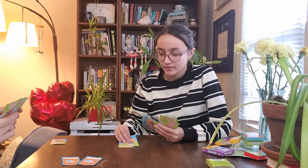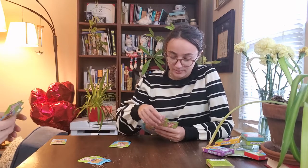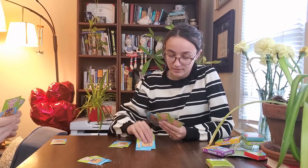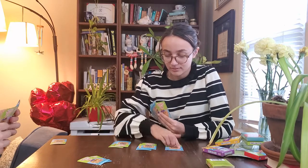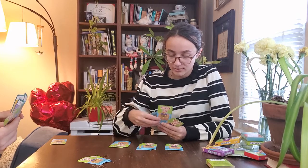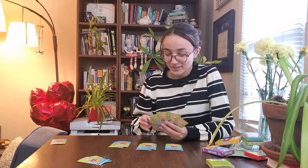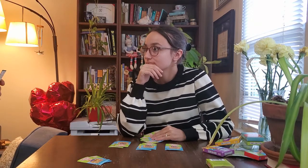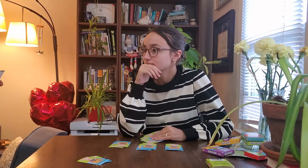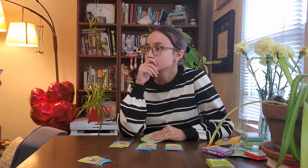Face down, right? Here, face up. Oh — my bad. Face down. Youngest player begins the game by picking a card from the player on the left. If it matches a card in their hand, the player removes the match and sets it aside. If it doesn't match, the player puts the card in their hand and the player's turn ends.